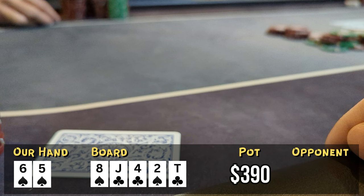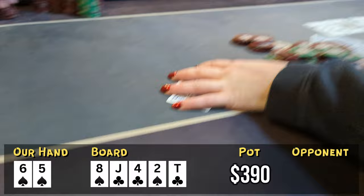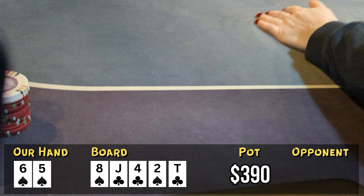We see the under the gun player make the call. Wait till you see this showdown — it's pretty wild. One player had pocket aces for a flopped set, and the other player had a backdoor club flush. We could have won a big one here, but we do not. We also see that we're getting called pretty loose on our three-bets, so we'll file that one away.